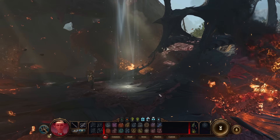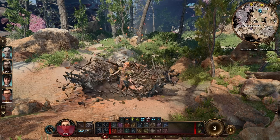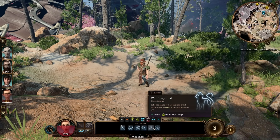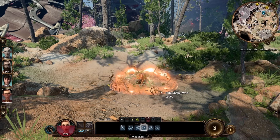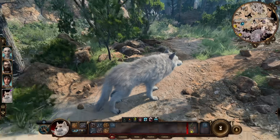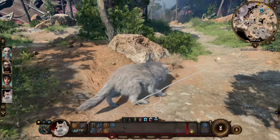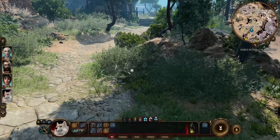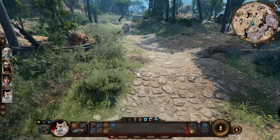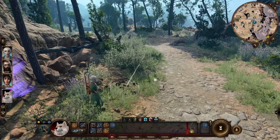All Druids get the quintessential Wild Shape feature, which allows them to transform into a beast. In early access the options include cat, badger, wolf, spider, dire raven, and polar bear if you play as a Moon Druid, with more shapes coming to the full game such as the owlbear and panther. Each form has its own hit points and strength and dexterity stats, with unique abilities like the spider shooting webs, the raven flying and blinding enemies, and the bear taunting foes in a tankier form. These forms have plenty of uses outside of combat as well.